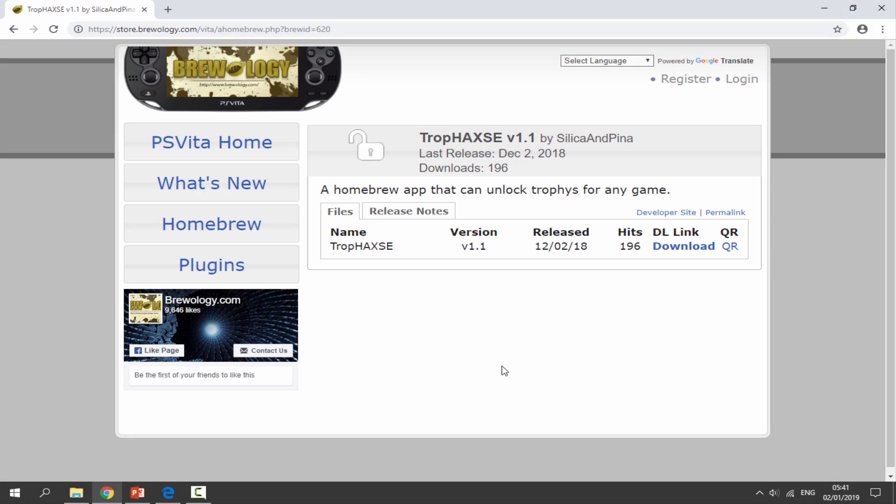The link will be in the description for TrophHacks SE version 1.1. This wasn't made too long ago — it was just made in December. If you want to get this, all you want to do is click on the download link right here and it will begin downloading.